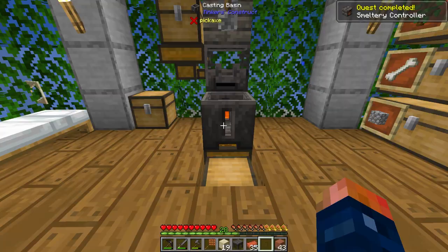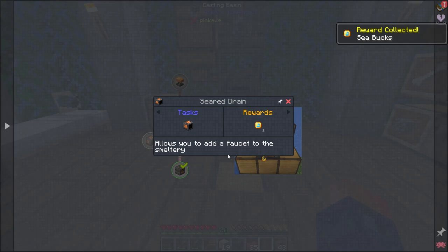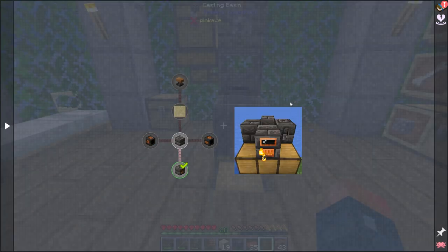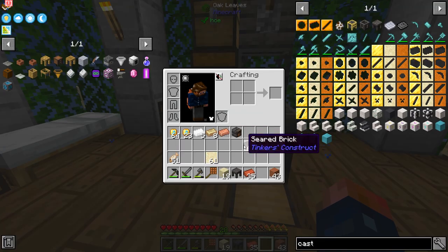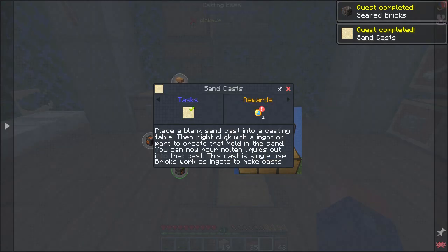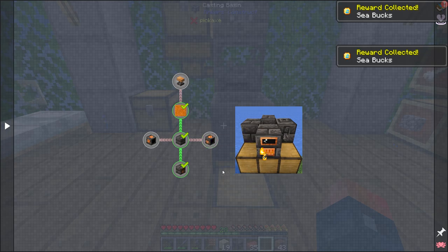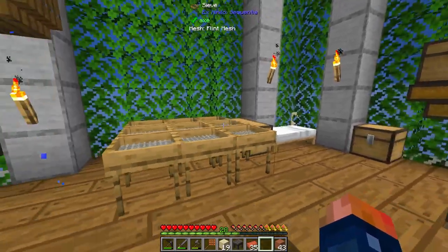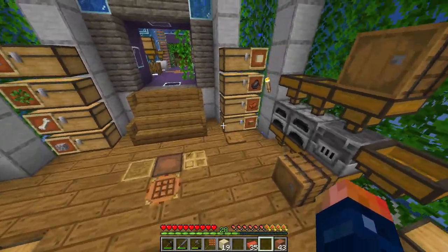However, we still need a few more things for this. We're also going to need a seared drain — I believe the drain requires two more copper, which I don't quite have just yet. But we do have plenty of seared brick. Making our smeltery is going to be pretty straightforward as far as casting and everything goes. And by the way, I think this is going to double our copper — it's going to be worth getting this built as soon as possible. We ended up getting like five copper, eight nickel, and about ten tin from one stack of sand and one stack of red sand — just sieving on our flint mesh.